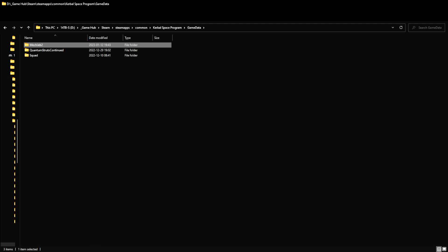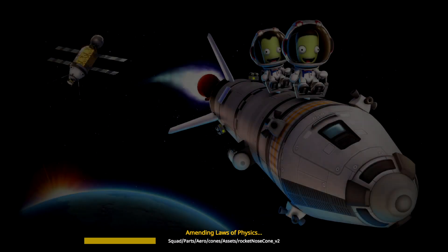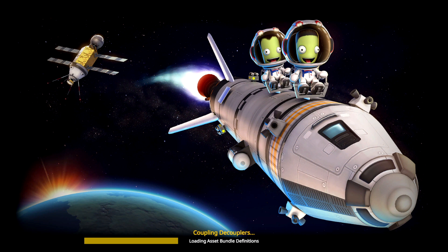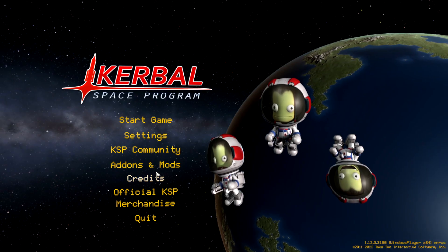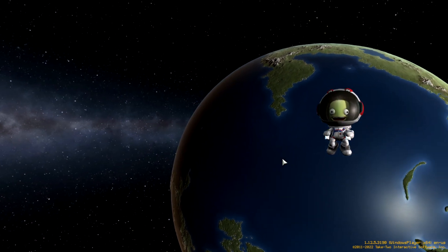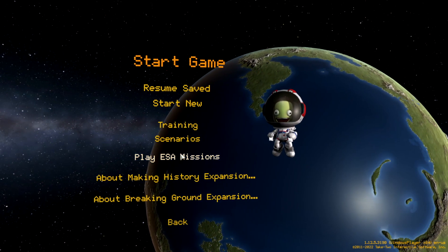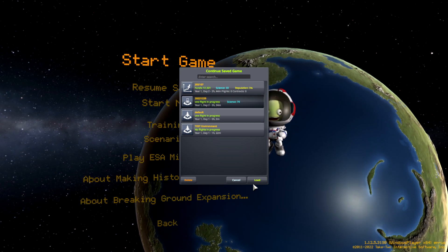When you start up the game, though, this is why you've got to be careful with mods — they make the startup longer. This took probably easily two or three minutes, which is about a minute longer because it had more stuff to load. You can also get to CurseForge by clicking on Add-ons and Mods. It's almost like the game was designed to have mods. So, let's jump into the game and look at where MechJeb is.